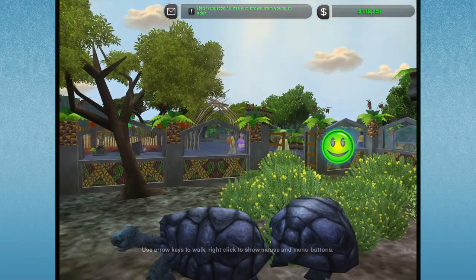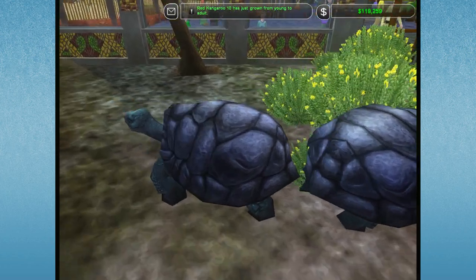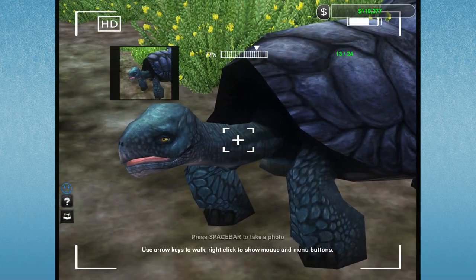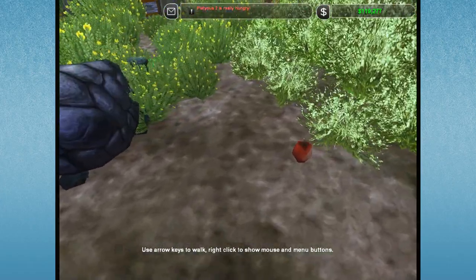Hello everyone and welcome back to Zoo Tycoon 2 and our island treasures zone where we are watching our beautiful Galapagos tortoise. Look at that face! We're watching our Galapagos tortoise as they are munching on their apple treats.